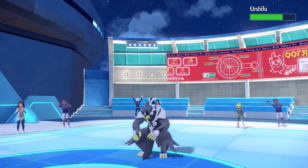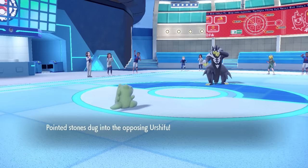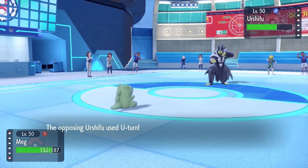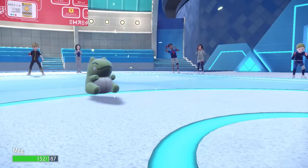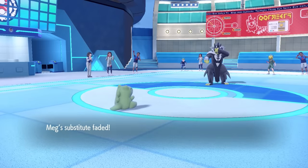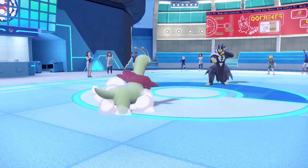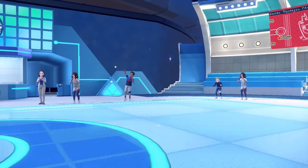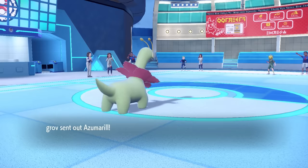They go back into Urshifu and go for U-turn, which breaks the Substitute — but that's exactly why we set it up. Now Azumarill is forced to take a Giga Drain. It should be a two-hit KO, and Azumarill probably can't touch Meganium much unless it has Ice Punch, which still won't hurt me that bad since I'm fully defensive.